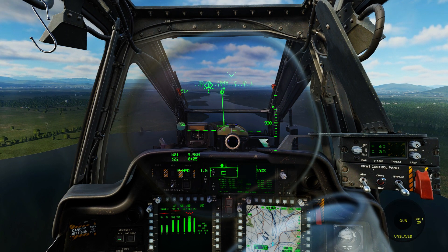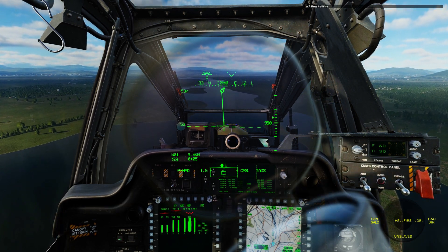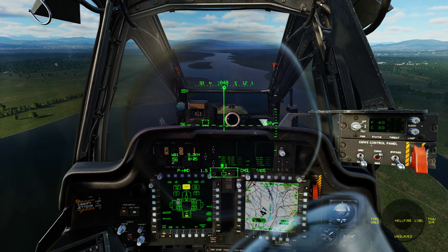So now that we have the AI menu open, we need to select the Hellfire missile. We do it by pressing A. You will hear your co-pilot say he's armed with Hellfire.